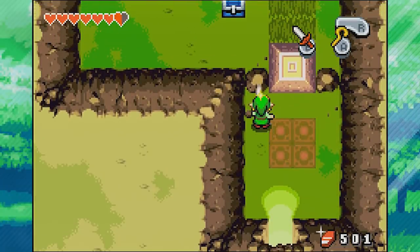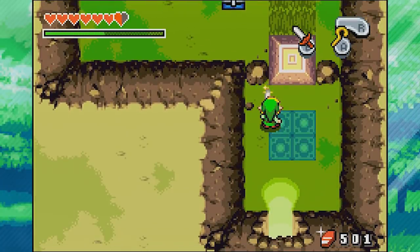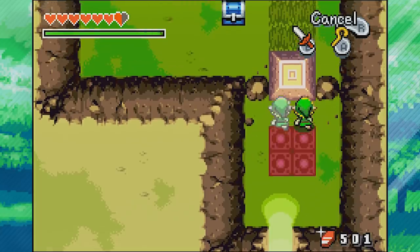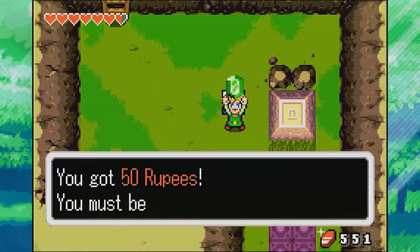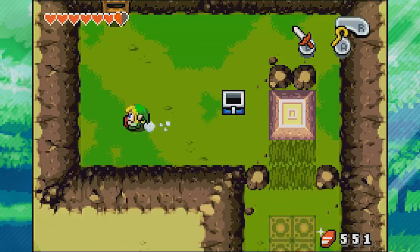Let's go inside. Now we can use our two-sword to split into two and push this block aside. Let's get ourselves a chest. Now that we got the bigger wallet, we can very easily carry these extra 50 rupees. I wanted to make sure I got that wallet before opening that chest.